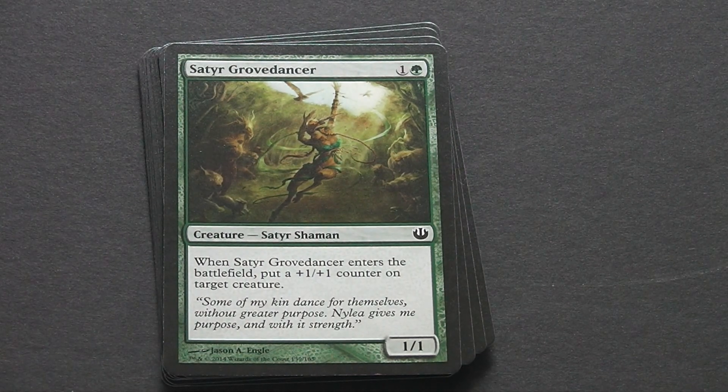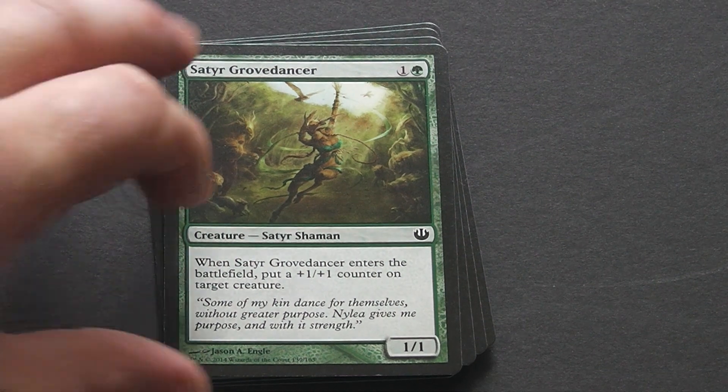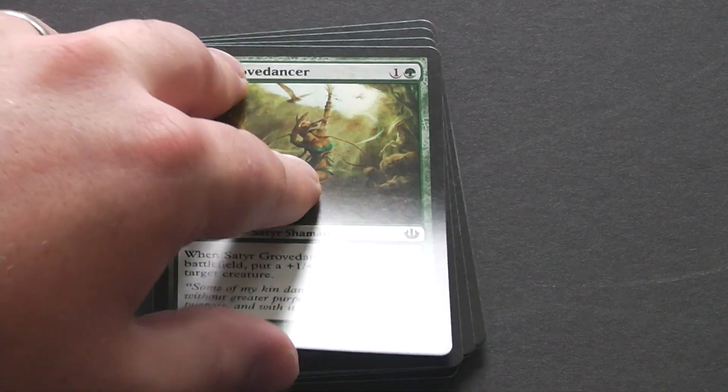Satyr Grovedancer is a 2-drop green 1-1, but it also has a +1/+1 counter ability, so it comes out really as a 2-2. You can't argue with 2-2 for 2 on a green, especially if you're moving tokens around — it could be quite handy.